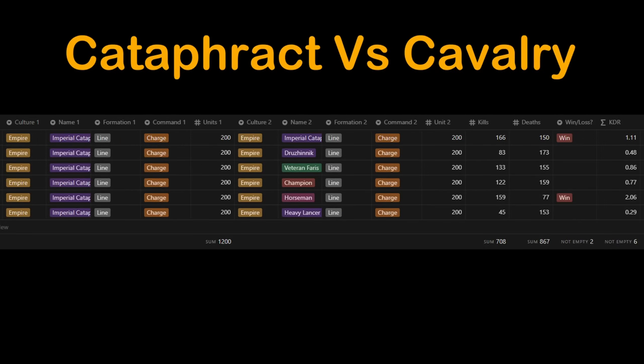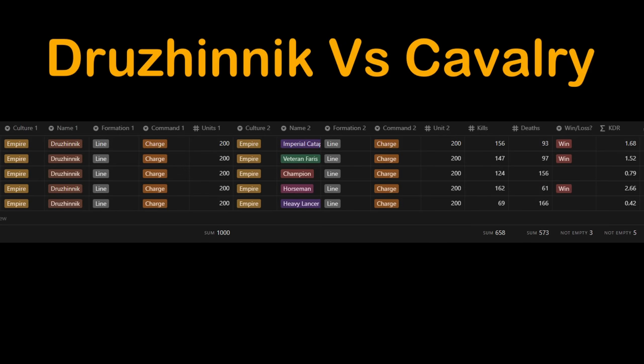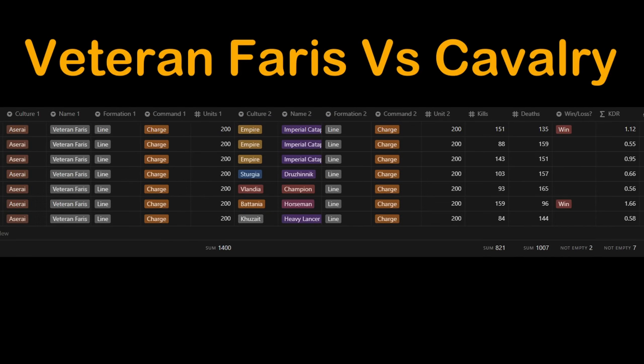I tested all the cavalry previously used against one another to get a rough idea of how they perform. These are mostly single tests, and anything within 25% KDR of each other should be taken with a grain of salt. One thing is for sure: Cataphracts struggle against all cavalry except the Batanian horsemen. The Sturgian Druznik are quite strong against most cavalry, but struggle against the Vlandian Champion and get demolished by the Kazaite heavy lancer. The Asserai Veteran Ferris fulfill more of a skirmisher role than direct melee combat — they trade evenly with the Cataphract and lose to everyone else except the Batanian horsemen.